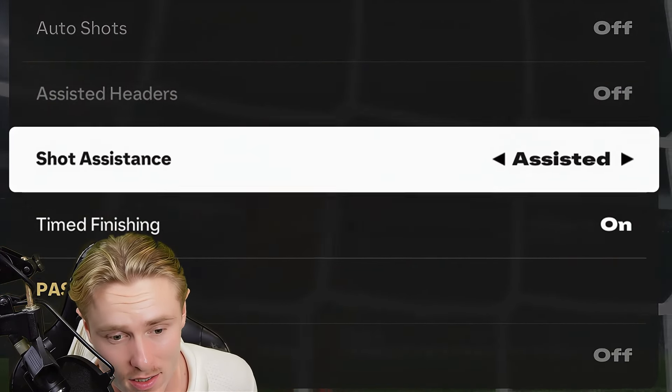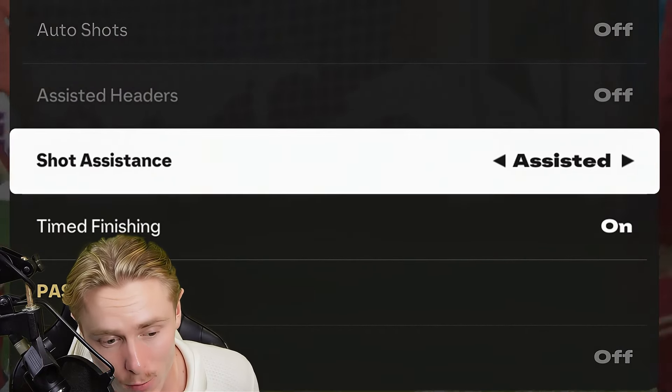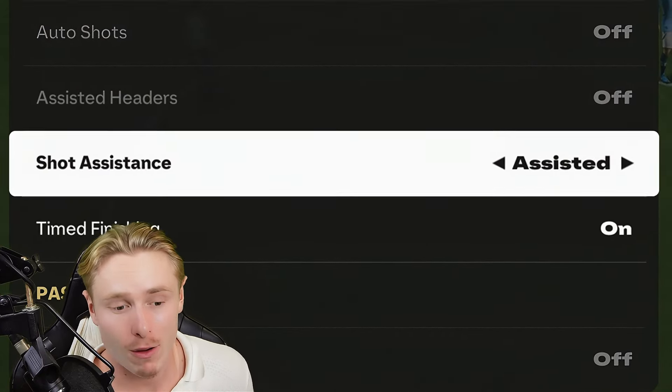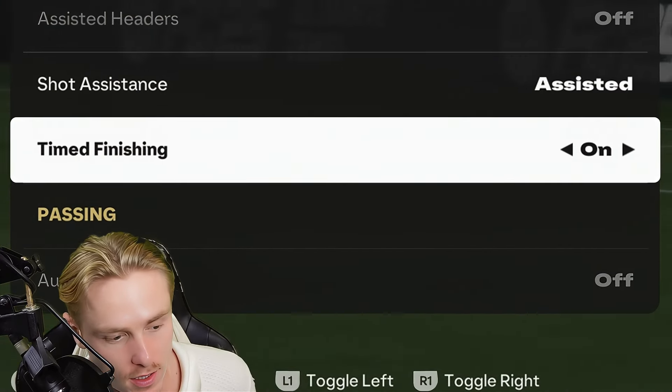Shot assistance is set to assisted. If you do not have it on assisted, it will end up being like a power-up shot where you shoot and it completely misses the goal, because there is no assistance to the left stick aiming. So assisted for shot assistance.